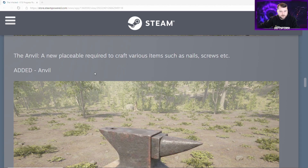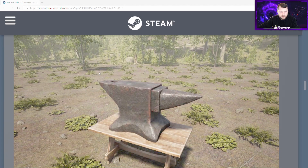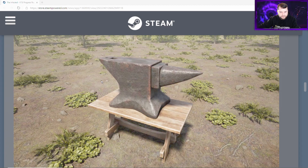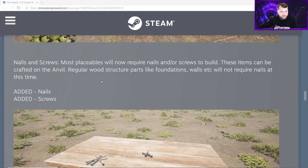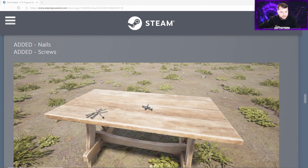The anvil is a new placeable required to craft various items such as nails, screws, etc. Most placeables will now require nails and/or screws to build. These items can be crafted on the anvil. Regular wood structure parts like foundations and walls will not require nails at this time.